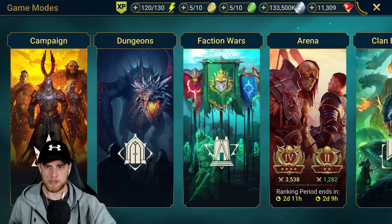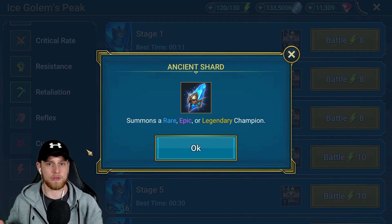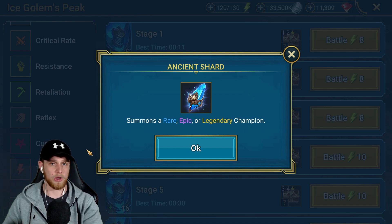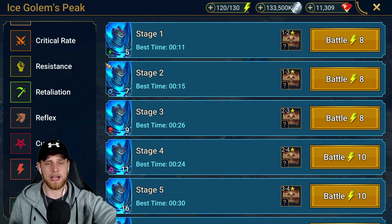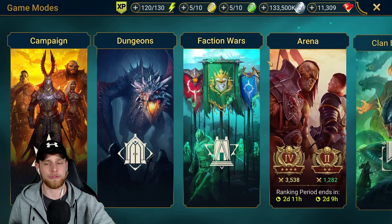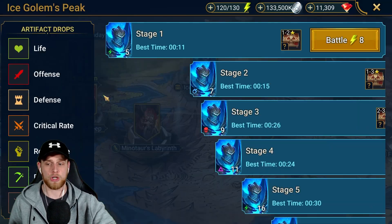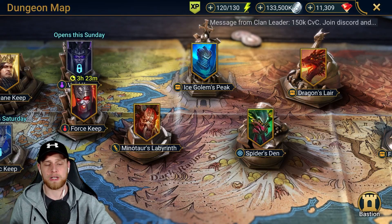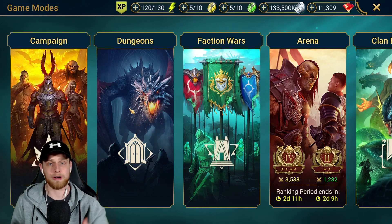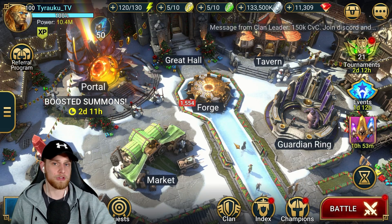The next thing is dungeons. Against popular belief, dungeons don't have a limit on how many shards you can get. Maybe Plarium lowers the drop rate after you've gotten so many, but as far as I'm aware the drop rate is very, very low — but there is no limit. As a free-to-play player you're not going to be farming enough to get a significant amount, but keep in mind when you're farming in dungeons you do have a chance of getting ancient shards. Getting an ancient shard from a dungeon drop feels very, very good.